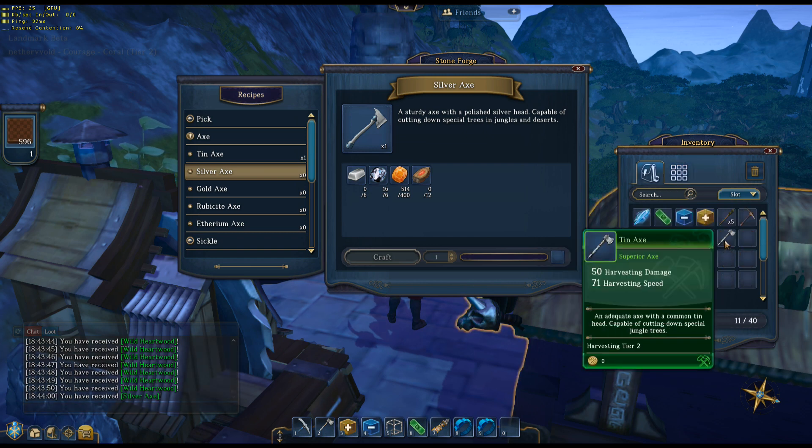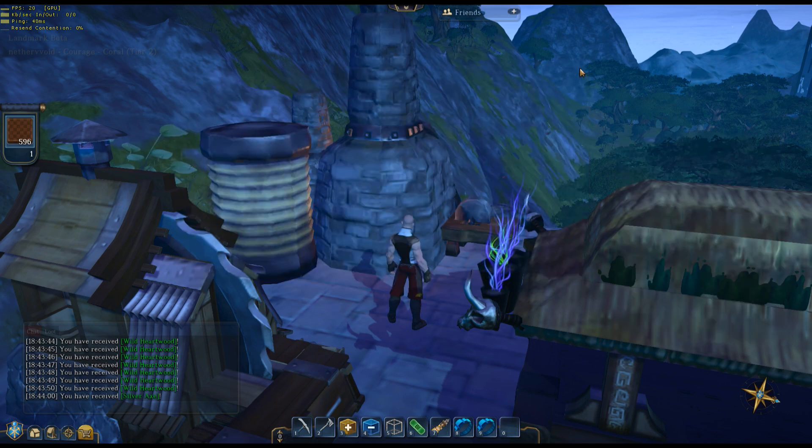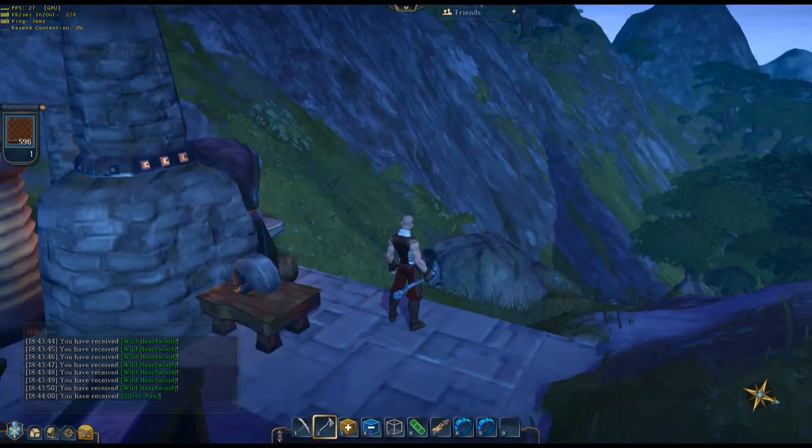Bada boom, there it is — the silver axe. Let's equip it. I love the iron pick, it looks really cool. The silver axe looks a little bit cooler. The cobalt one probably looks even cooler but I'm not going to be able to see it in this series right now.